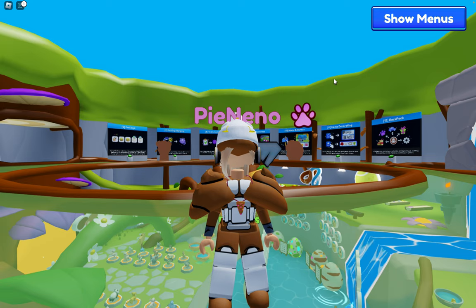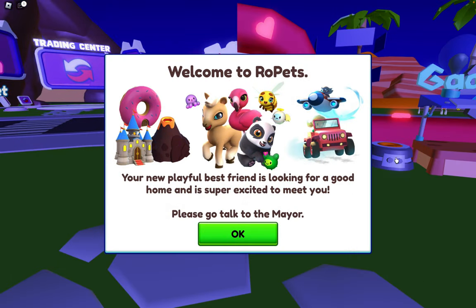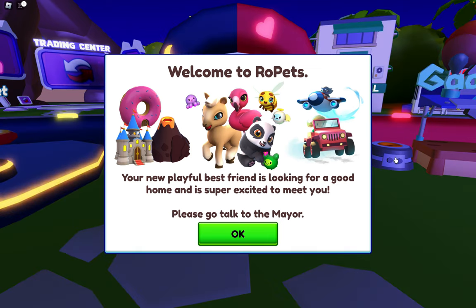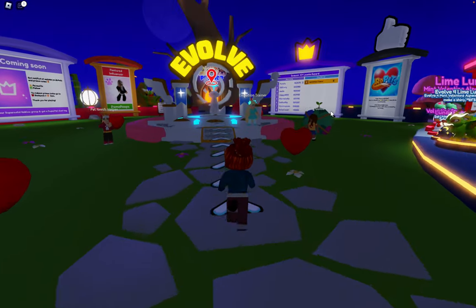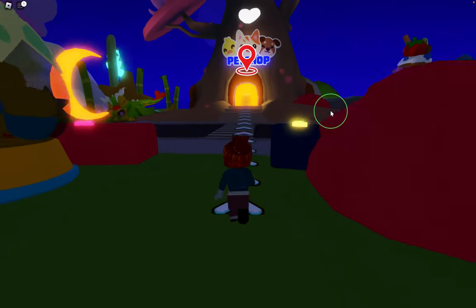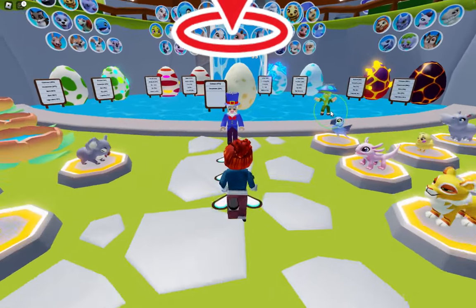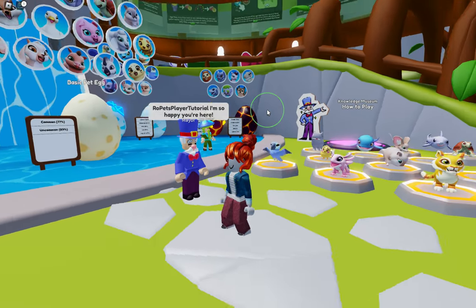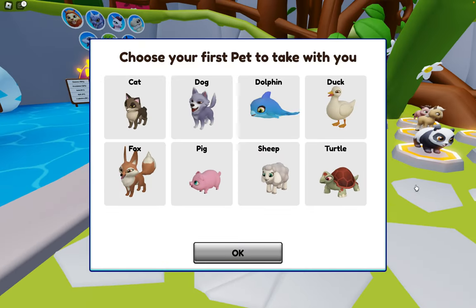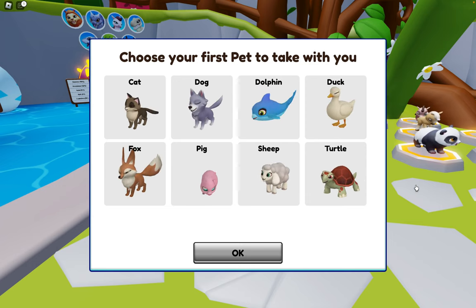Let's go ahead and make an account to do the player tutorial. Here I am on a brand new account. Welcome to Ropets — your new playful best friend is looking for a good home and is excited to meet you. Please go talk to the mayor. There are arrows leading you all the way to the pet shop. Enter it and it leads you to the mayor. Ropets player tutorial — I'm so happy you're here. You get to pick out a new best friend to start your Ropets journey.